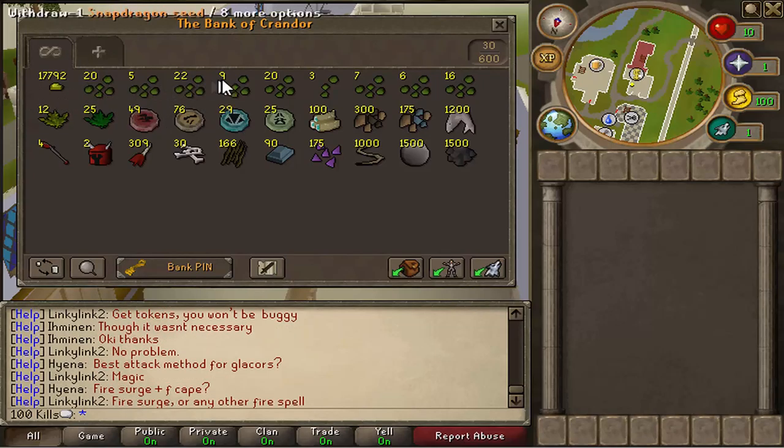We've got all these seeds: Toadflax, Dwarfweed, Calatine, Snapdragon, Kwarm — I don't know — Irit, Avanto, Torstol and Lantadyme. And clean Snapdragons and clean Dwarfweeds. Got a bunch of charms which will sell for a bit, though I probably won't sell them to be perfectly honest. 100 Magic Logs which is good for fletching.